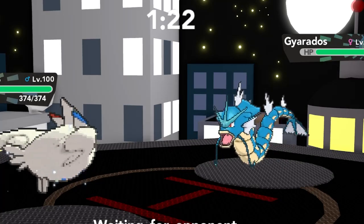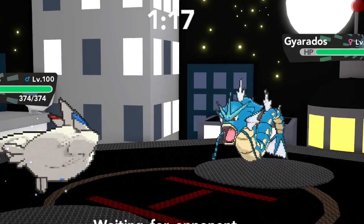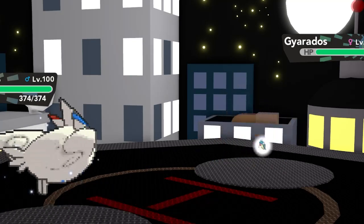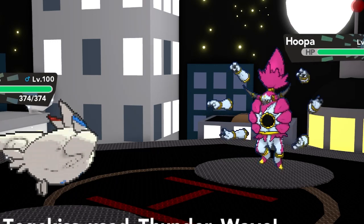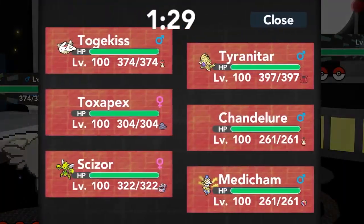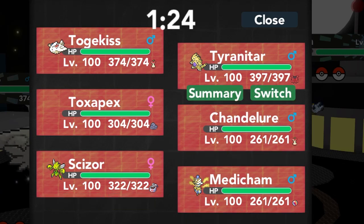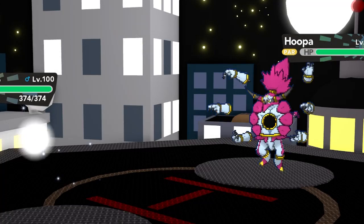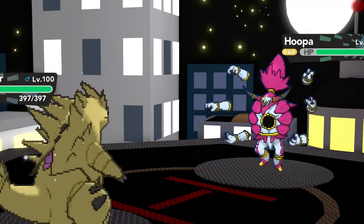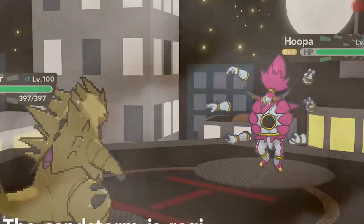On this turn he decides to switch out into his Hoopa, which is probably his most scary Pokémon in this battle because it can do dangerous damage. Luckily I have Tyranitar which resists most of its attacks. He might have Focus Blast, although that's not on every Hoopa Unbound, especially in the PBB meta where a lot of people don't really run that moveset. I go into Tyranitar because it resists both STAB moves and it has the Assault Vest, which will help it easily eat up any hits Hoopa has.